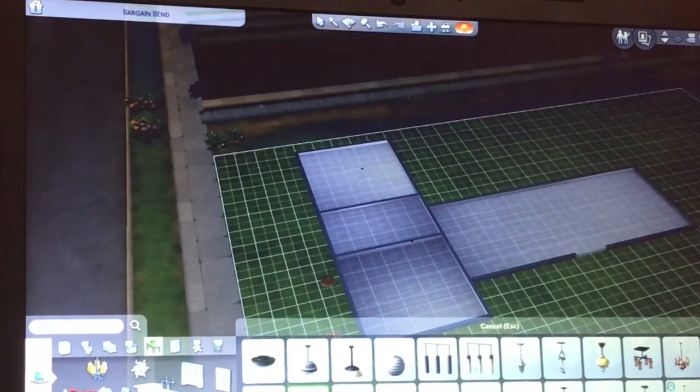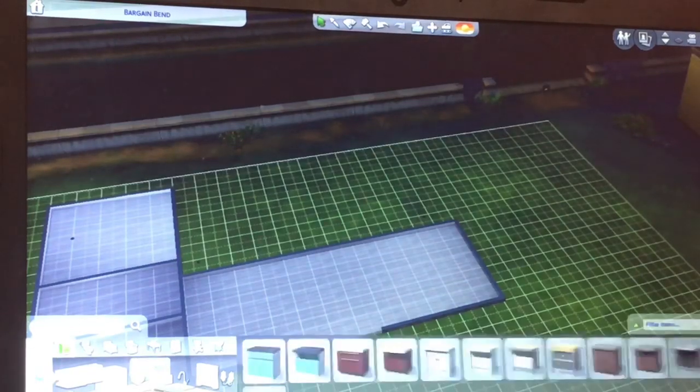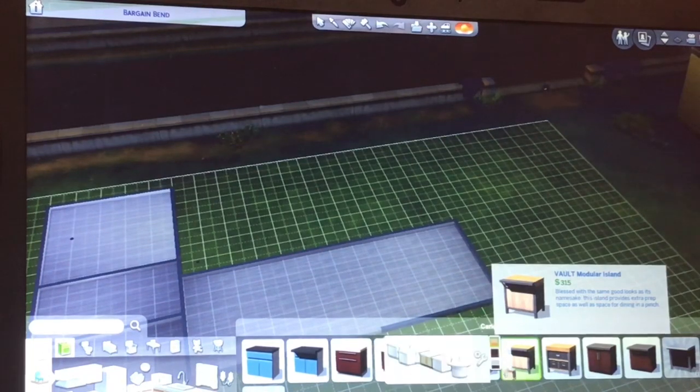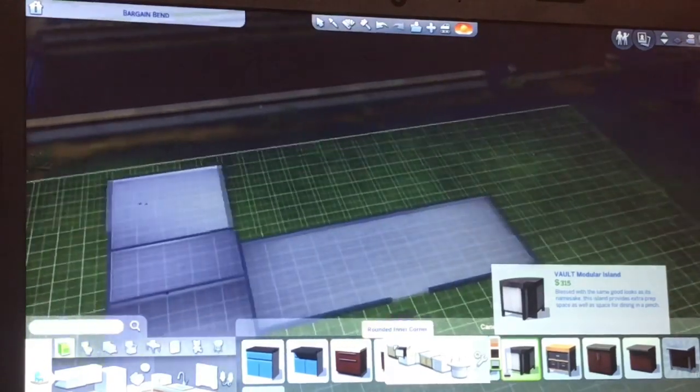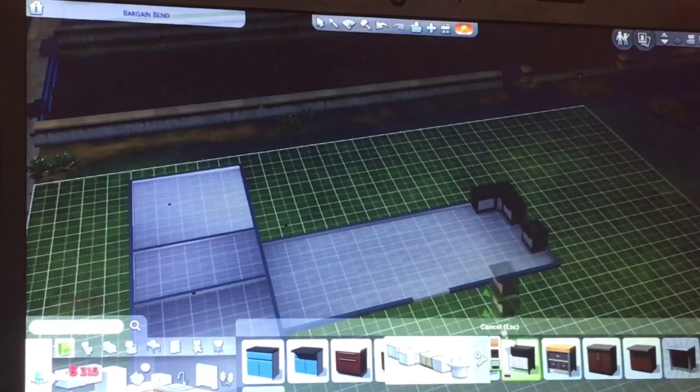We are now getting to the kitchen. We're putting lights in and then doing a nice island in the middle. We went for a vault-like type thing. We went for black and white because I didn't want to go too dark but didn't want to go too light either. We put the sides in and didn't want anything too expensive because we didn't want to run out of money.